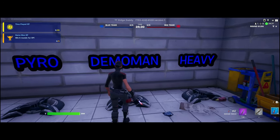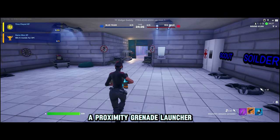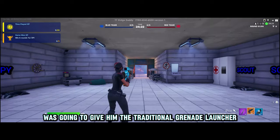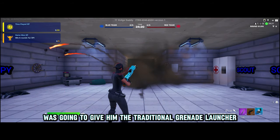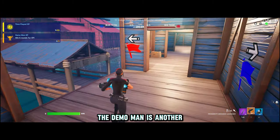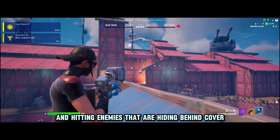Moving on to the Demoman. Demoman spawns with 225 health, a proximity grenade launcher, and a snowball launcher. Originally I was going to give him the traditional grenade launcher, but for balance purposes it would have been too overpowered. The Demoman is another class that's good at area denial and hitting enemies that are hiding behind cover.